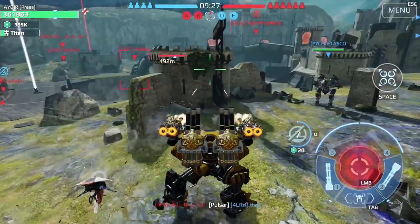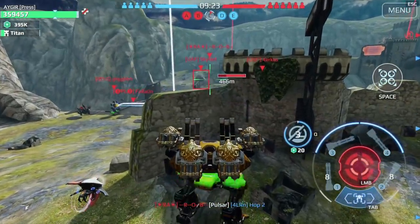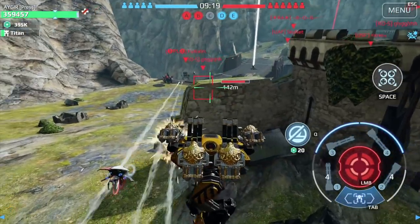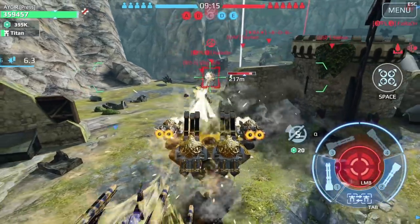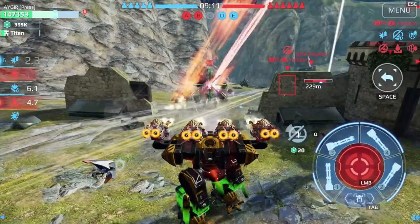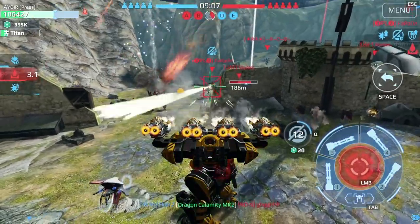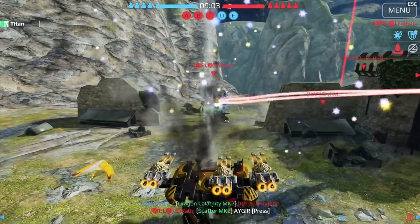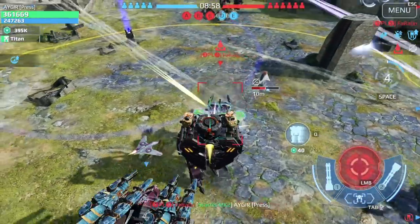There are three main things that contribute the most to filling the Titan progress bar: getting beacons, liberating beacons, and getting kills. The best setup has a decent balance between speed, firepower, and self-defense or durability. Nemesis and Phantom are good examples — they are durable, can go for and liberate beacons, and can get kills with their average firepower.